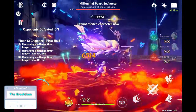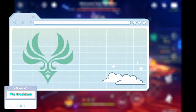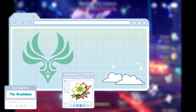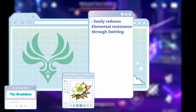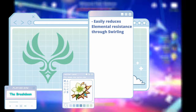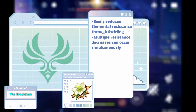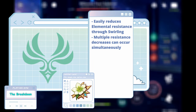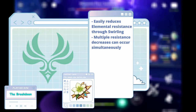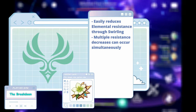Anemo is a support element that has been used in almost every team since the beginning of the game, and it has long solidified itself as a very simple and easy element to utilize. This is due to how it can work with Viridescent in a very simple way. When the equipped character swirls either Pyro, Cryo, Hydro, or Electro off an enemy, they can easily decrease that opponent's resistance to that element. Not to mention, this can happen with more than one element simultaneously, like how Electro and Hydro can exist at once on an enemy, meaning that applying Anemo would swirl both Electro and Hydro, resulting in a dual elemental resistance decrease.